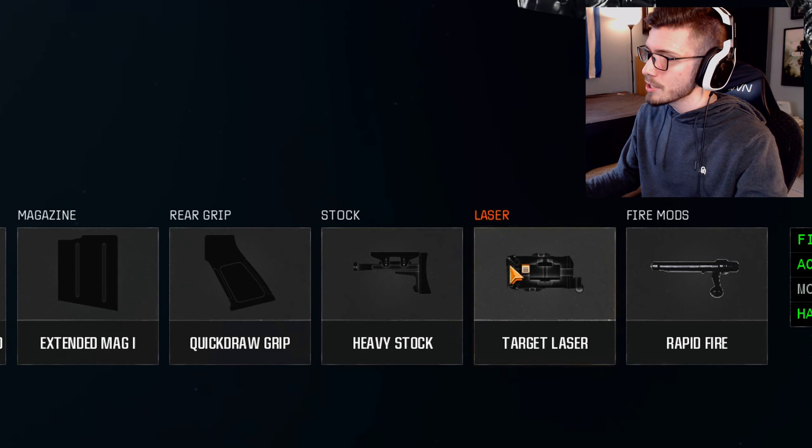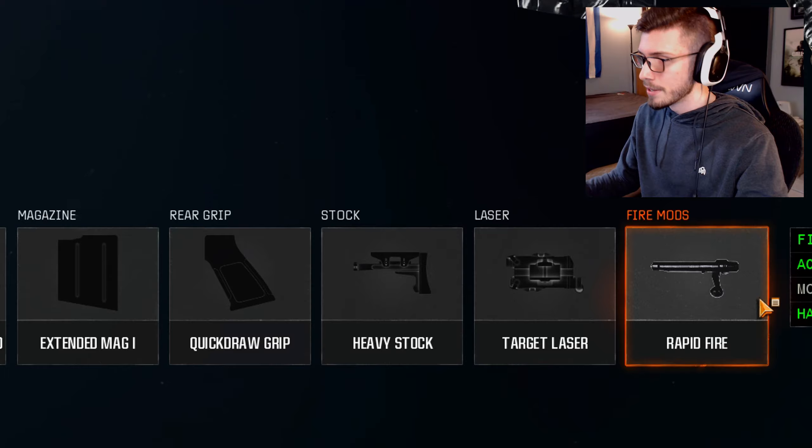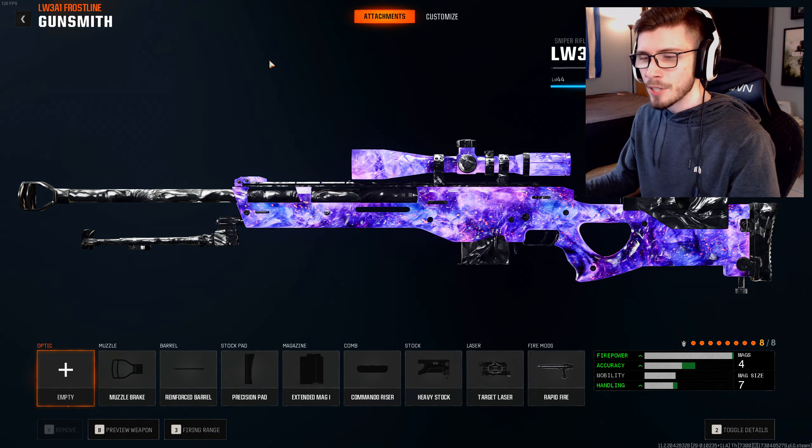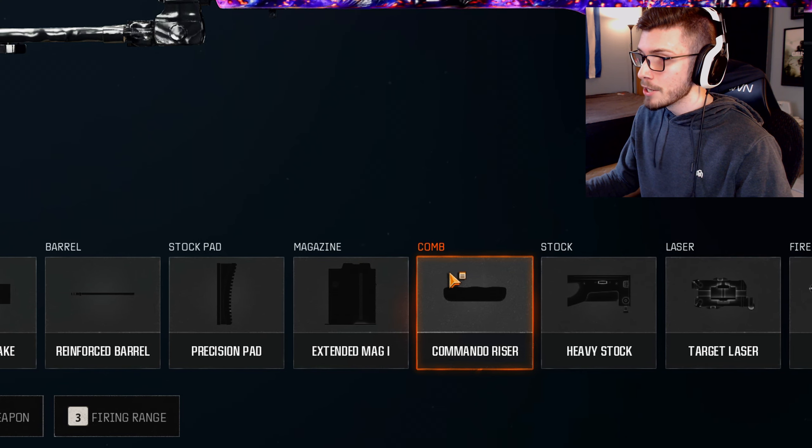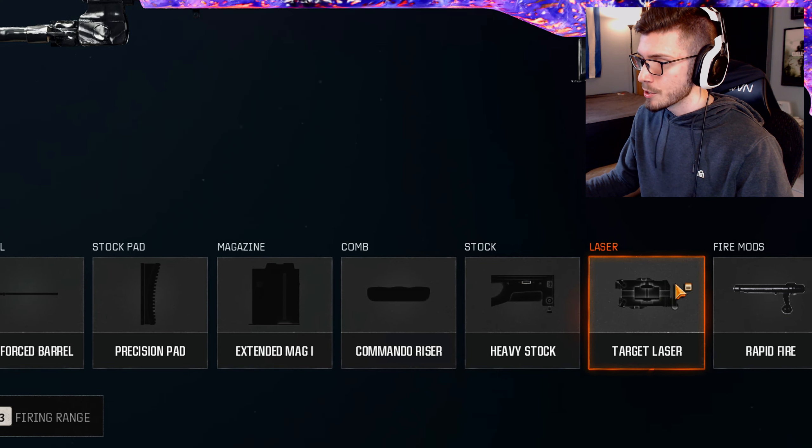Next up, we've got the Quick Draw Grip, the Heavy Stock, Target Laser, and the Rapid Fire mod. Over here on the LW3 Frostline, it's a pretty similar build: Muzzle Brake, Reinforced Barrel, Precision Pad, Extended Mag 1, the Commando Riser, Heavy Stock, Target Laser, and Rapid Fire.